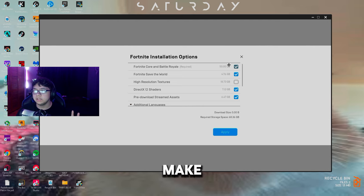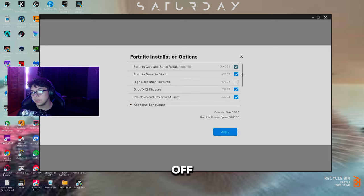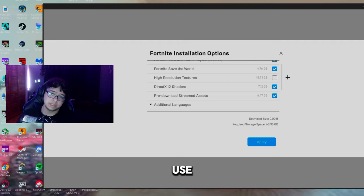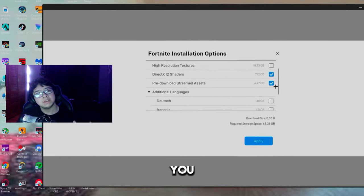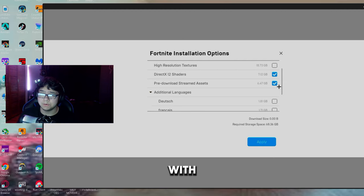After that, go to Options and make sure Core Battle Royale is on — it's about 50 gigabytes. I recommend turning off Save the World if you don't use it. For High Resolution Textures, that's 18 gigabytes and only worth it if you're on DX12; I'd leave it off. DX12 Shaders you can have on — it's far fewer gigabytes and DX12 will look amazing with both enabled.